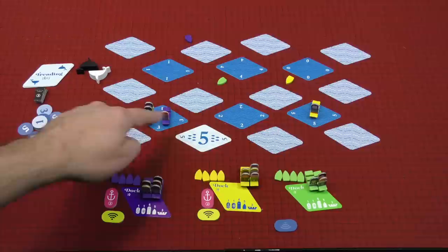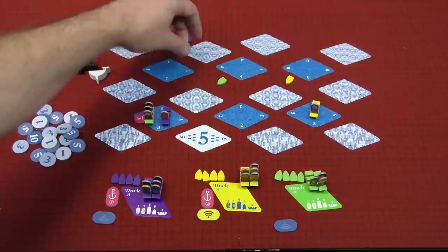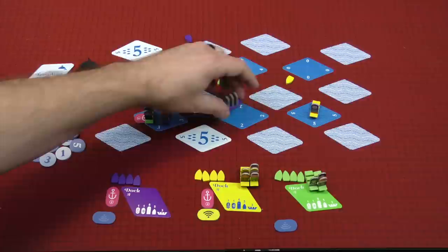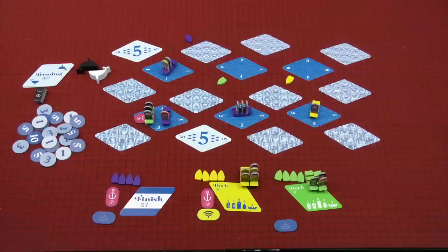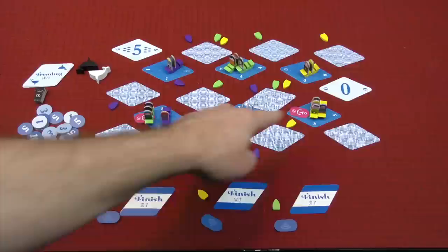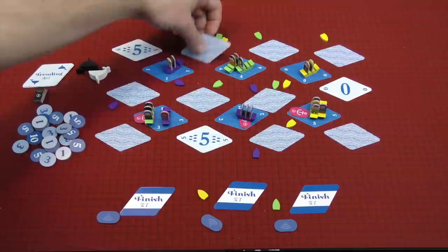Once a boat has an anchor on it, you cannot move that boat again — it stays for the rest of the round. Also, you can only have one anchor per area card, so no other boat can have an anchor on that same spot. Players continue placing investigation markers, potentially laying anchors, and flipping radar tokens to get more information. This continues until every player has placed all their boats or is unable to move, at which point they flip their dock card to signal they're finished. When all players have finished, you evaluate scoring for the round.